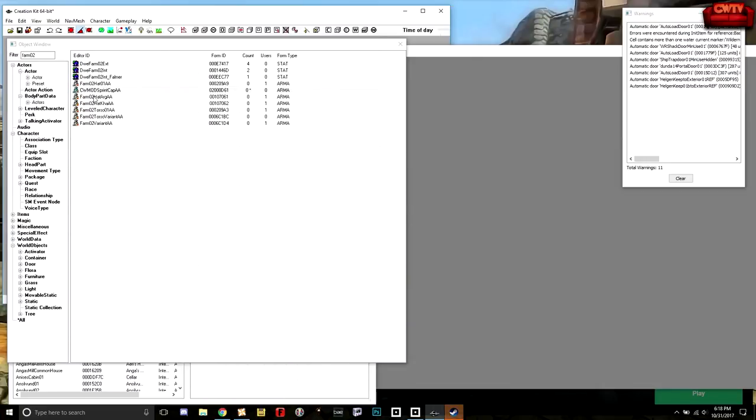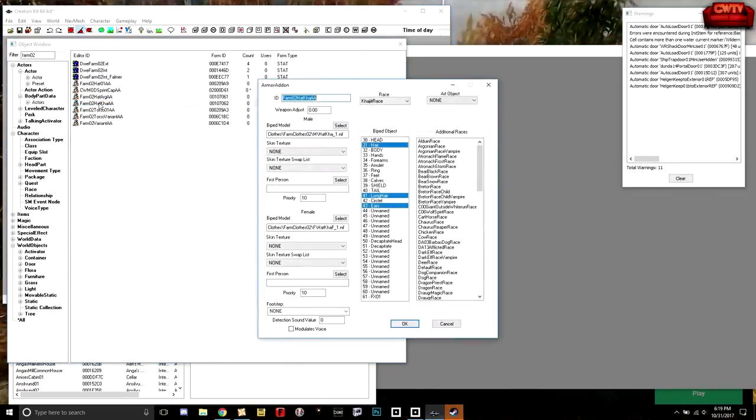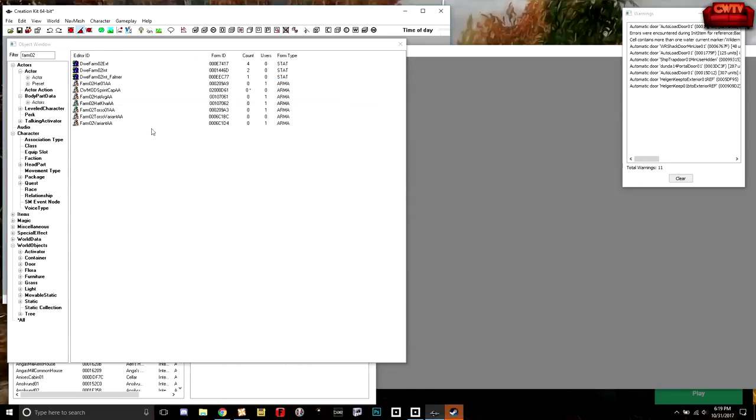Now if we look down here, you can see by these abbreviations that we've got an Argonian variant and a Khajiit variant — this is where we get into slight changes in hat shape to accommodate beast race heads. If we open up the Khajiit one, everything under races is blank until we get down to Khajiit vampire — so that one is meant for Khajiit races specifically.